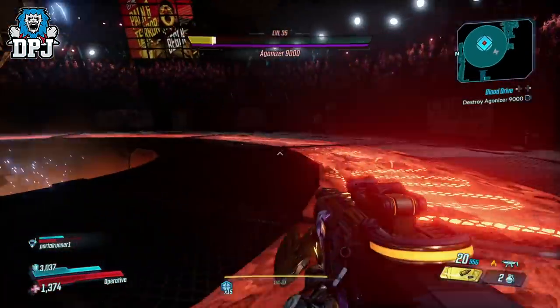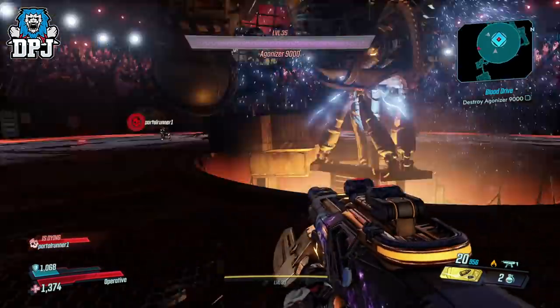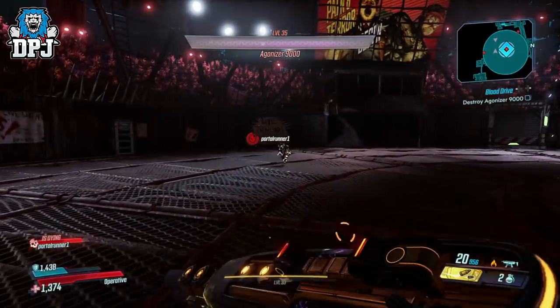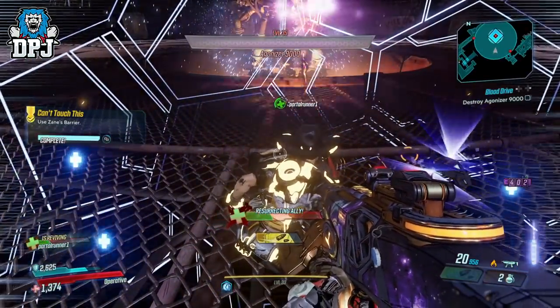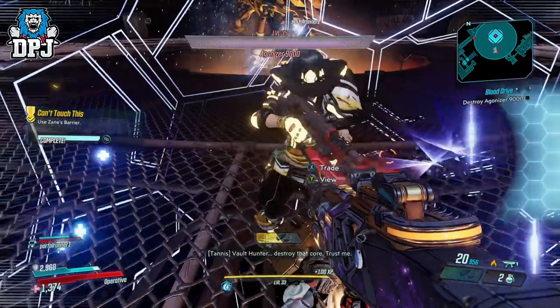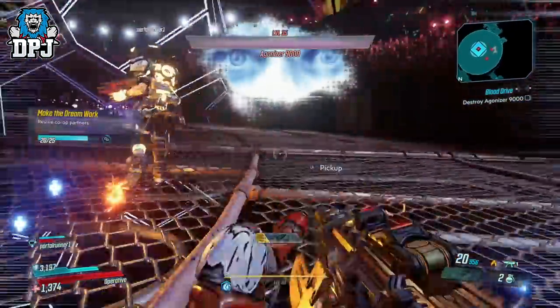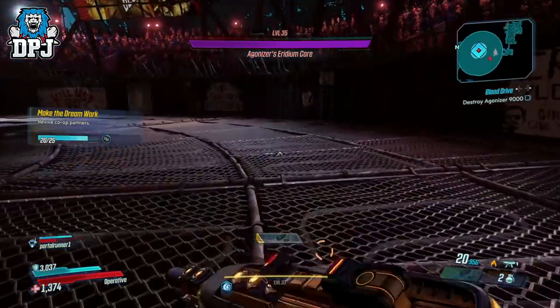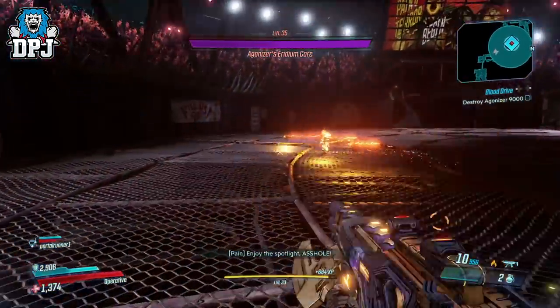So the Crader's EMP5 is an SMG that was introduced into the loot pool within the Takedown at the Maliwan Blacksite event. It drops from a couple of different places within the game — it drops from Pain, who is a one-time kill per story run, and it drops from the Valkyrie Squad within the raid.